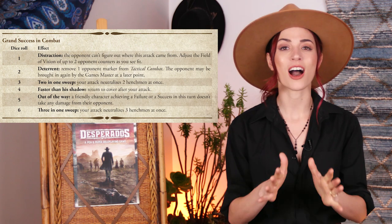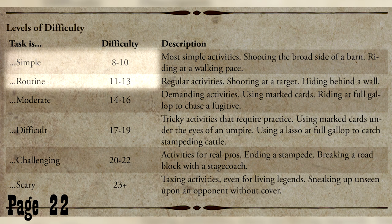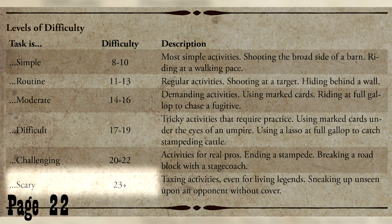Some rolls can result in a grand success, providing a better-than-expected outcome from the task. If a player succeeds on their roll and has at least two dice with matching values, they achieve a grand success, granting an additional advantage. If this occurs in combat, players can access the grand success in combat table, unlocking some truly heroic actions. GM-set difficulty is based on a handy chart — simple and routine tasks have lower target numbers between 8 and 13, while difficult or challenging tasks may be as high as 22, or in the case of tests deemed scary, a difficulty number beyond even 23.